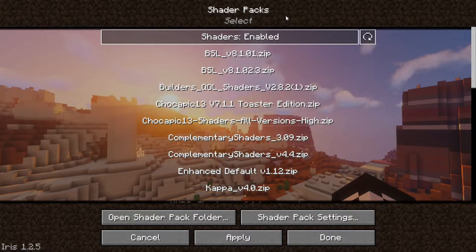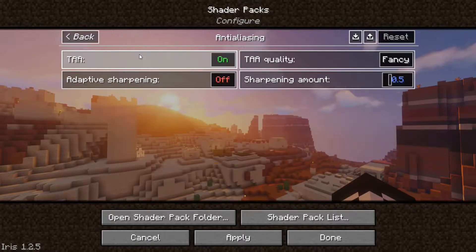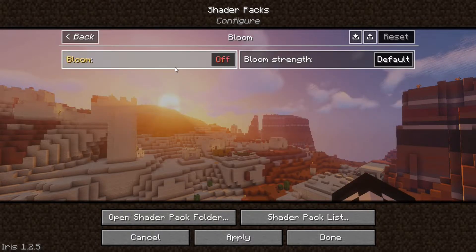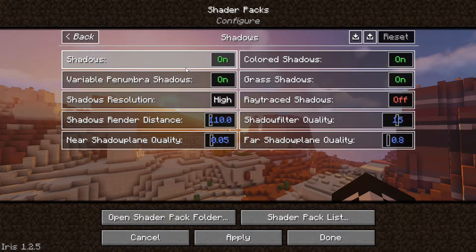Now go to Shader Pack Settings and open Sildur's Vibrant Shader settings. First, go to Anti-Aliasing and turn off TAA, then hit Apply. Go to Bloom Settings and turn off Bloom. Now open Shadows and reduce the shadow resolution to medium.